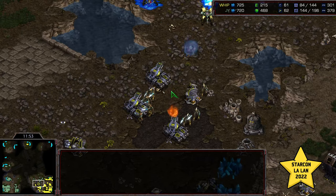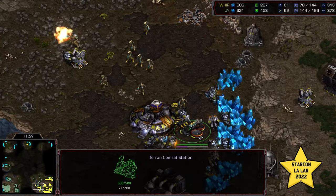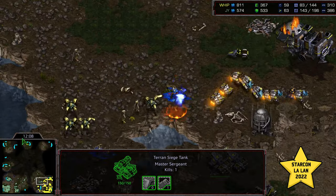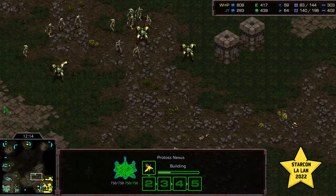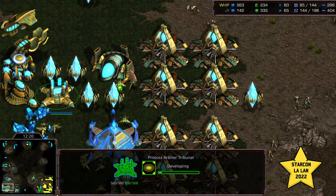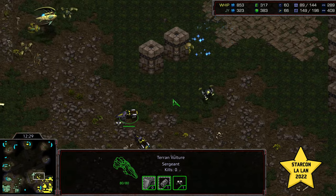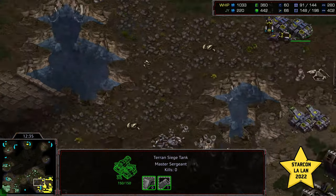Jeyun continuing to hold a huge economic lead, and is going to be able to shut down Whip. Just needs to march those Zealots in and clear this base. Whip has two Siege Tanks on the high ground, but that's sending SCVs scattering back to the natural expansion. Whip is in trouble now at nearly half the supply of Jeyun. Jeyun is getting that fourth base up and running, and can retreat as Arbiters are taking the field — he can go ahead and research Recall. He needs to finish the job and get troops on the low ground to take out that Command Center.